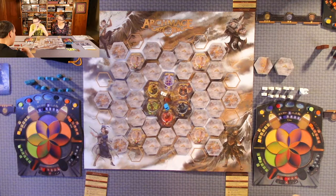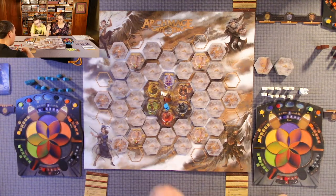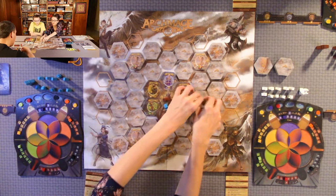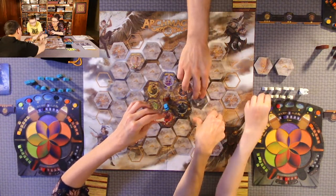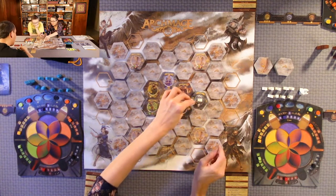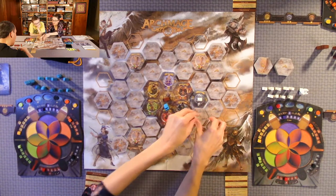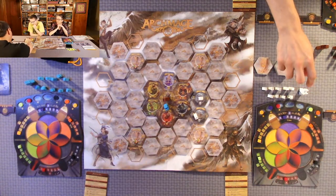Okay, the game starts. Quentin goes first. He moves one tile — that's one move — then explores this one. He turns it over: that's two of his five moves. He landed on a crypt, which is a death tile, so he gets one death relic. He puts his follower there, claims the tile, and has three more moves. He moves to explore another tile — another death tile — so he gains one more death relic.